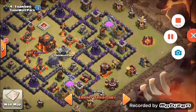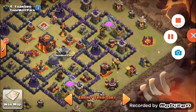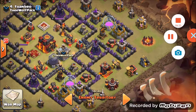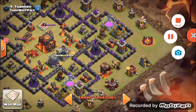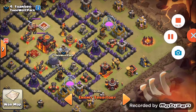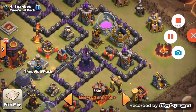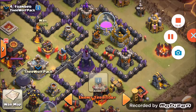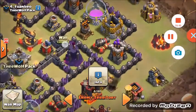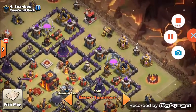Number four: same makeup — four earthquakes, two rages, one freeze, one poison, four golems, one PEKKA, two or four witches, the rest wizards, six wall breakers. Four earthquakes started right here — I want to get this compartment and these compartments — you can just open it up like this: one, two, three, four. Open up this entire area: one golem, two golem, three golem.